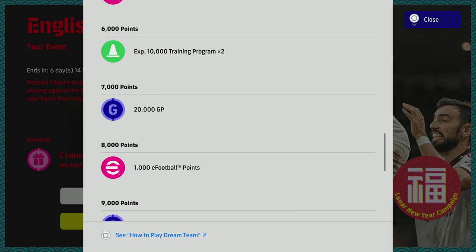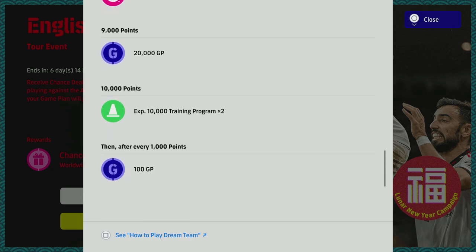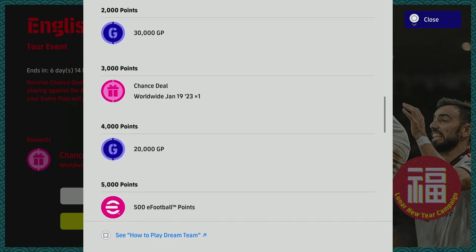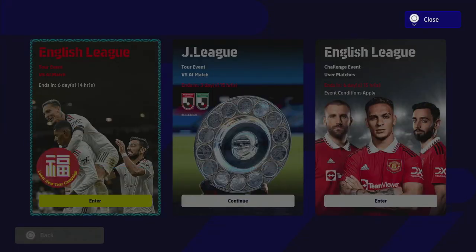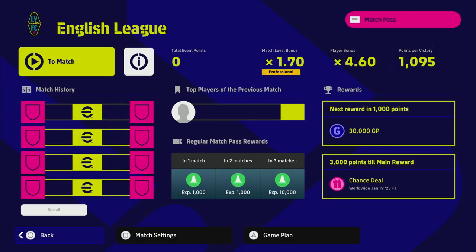Beyond that you get another 1,000 e-Football points, 20,000 trainer programs, another 20,000 GP, and at 10,000 points another 20,000 trainer program. People always ask how I get so much GP and trainer programs — this is it. You don't even need to actively play it; you can sim it in the background while doing other things. You just need to win 10 games or play around 15, and you're training up players, getting XP, and earning all the rewards very easily.